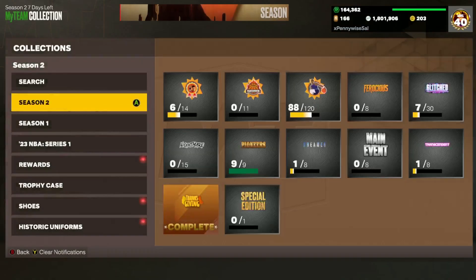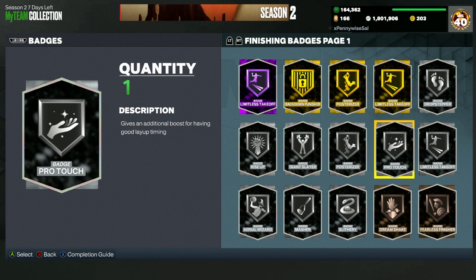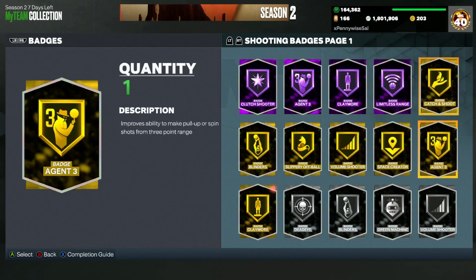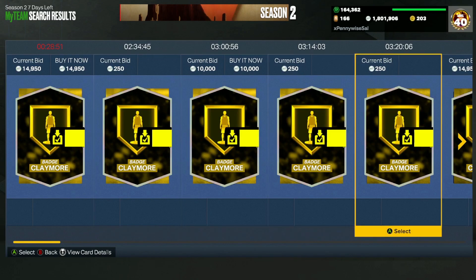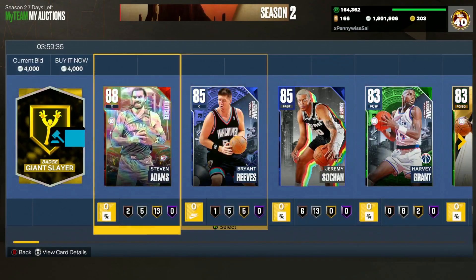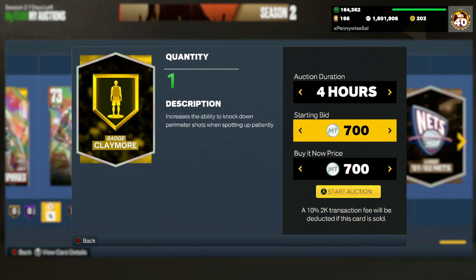Selling your badges on Friday is always a good idea, but especially the day before qualifiers. I'm posting this on Friday and qualifiers will be the next day on Saturday. You guys want to be selling your badges on Friday and maybe even Saturday morning, but the best days are probably Thursday and Friday. For example, gold Claymore is going for 10,000 MT — so I can undercut that like crazy and put it up for 7,500 and make a lot of MT.